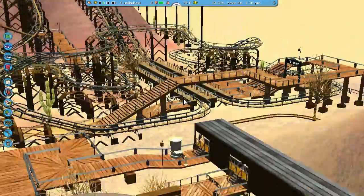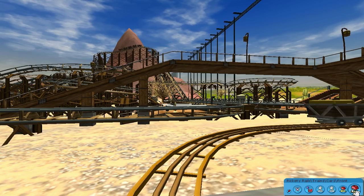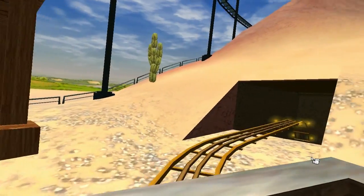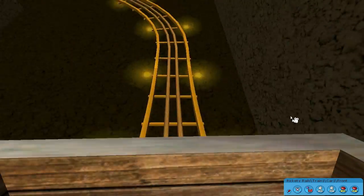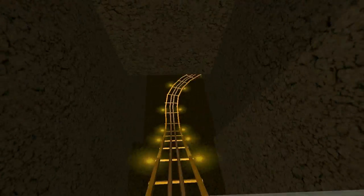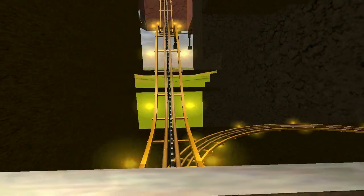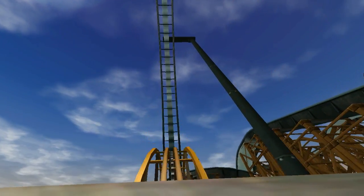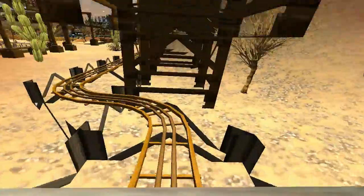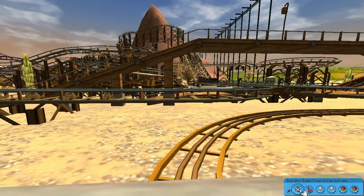That's all the flat rides — now on to the coasters. Mine cart coaster. Trying to get the entrance here was a pain. I think there were times where I made it way too intense. You can't bank these turns, and it is going pretty fast — the cars kind of lean on their own. There are a couple of world holes right there. This was a pretty popular ride. I kind of like that end bit. These rides are going faster than I thought — which is kind of good, because there are a lot of rides. Rickety Rails.